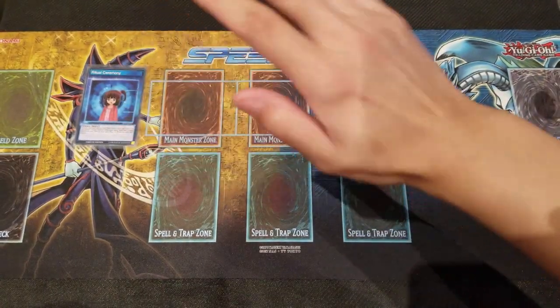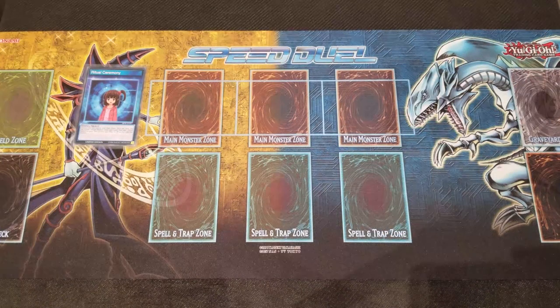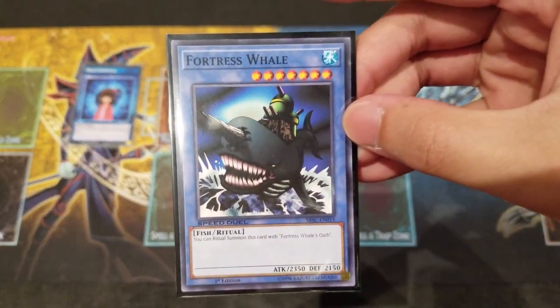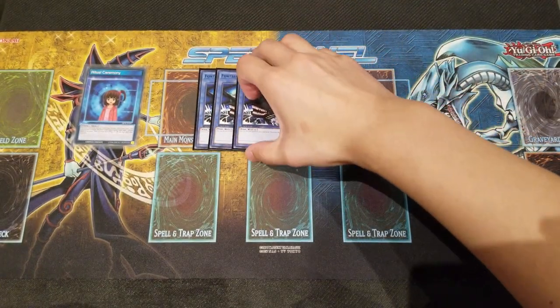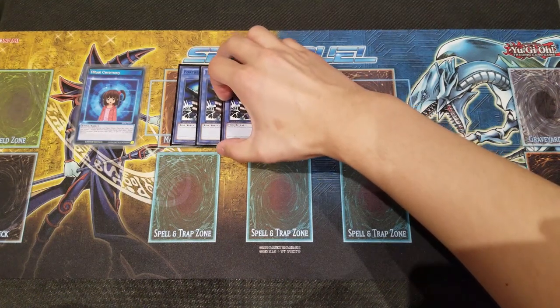There's never a situation you would want to wait, because you want to get that card advantage right off the bat. For the boss monster, we are running Triple Fortress Whale right here — Level 7 Water Tide, 2350 attack and 2150 defense. Okay stats, not the greatest for a level 7 ritual monster.